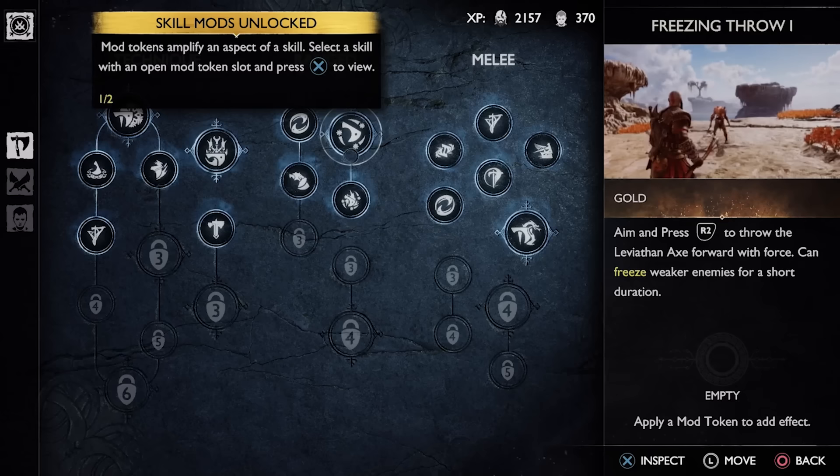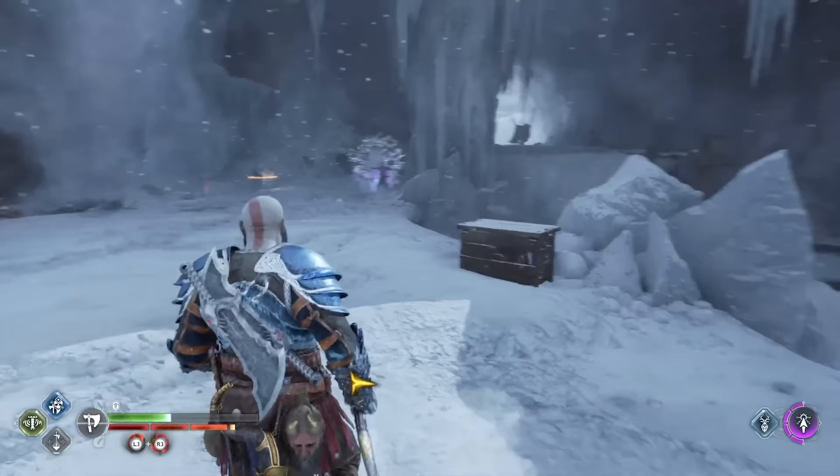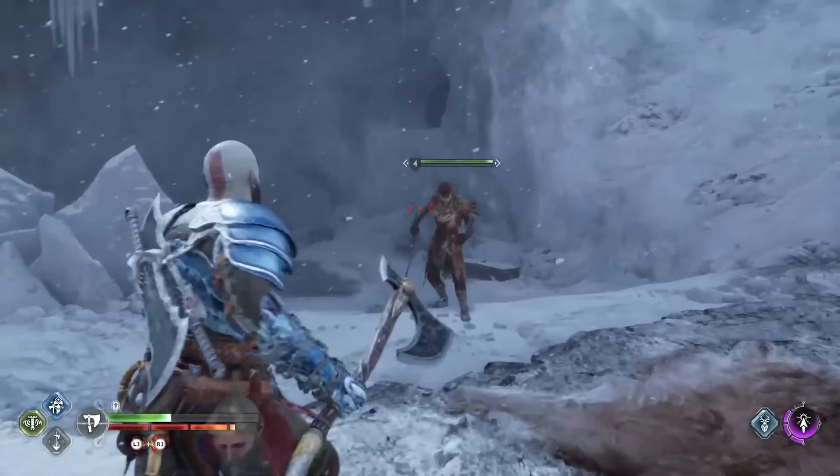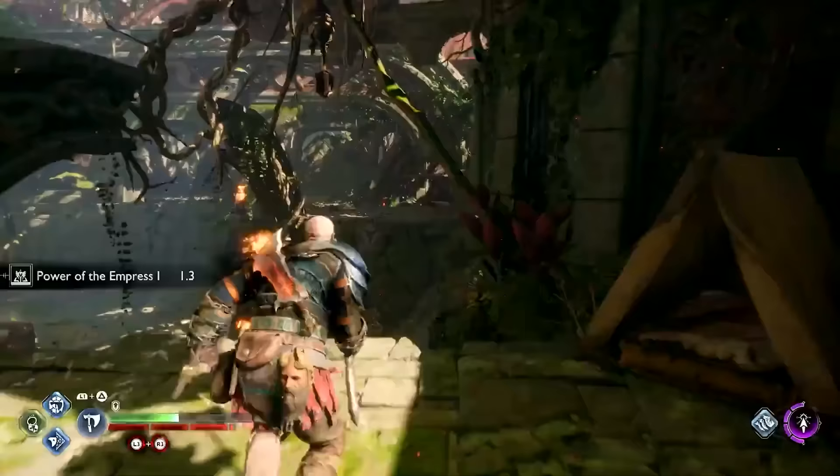Once unlocked, you have to spend some XP to craft one of its new mods, and you can choose between ones that provide bonus damage, stuns, defenses, weapon build-up, and so on. You will likely want to mix things up a lot in this case, to get as many upgrades as possible for most if not all of the skills eventually.